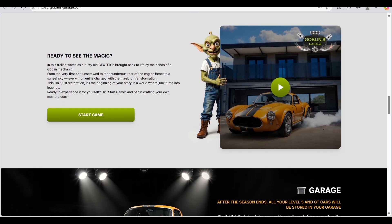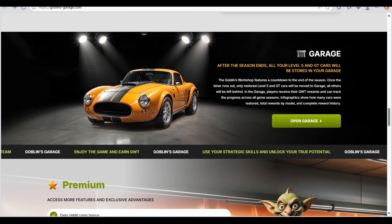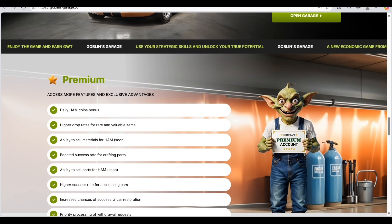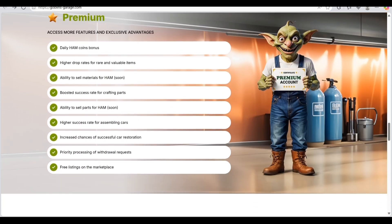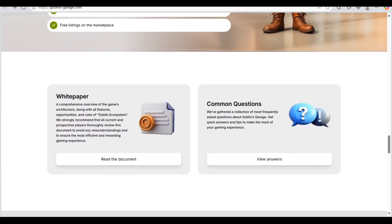Here's the Garage option — after the season, all Level 5 GT cards will be stored in your garage. Some premium features are also available here: daily HAM coin bonuses, dog race, valuable items, ability to sell materials, boosted success rate for crafting parts, and ability to sell parts for HAM. The whitepaper and coin details are also accessible.